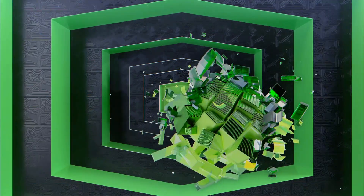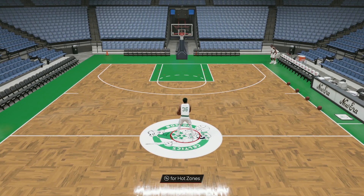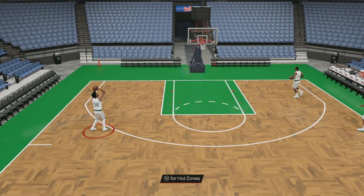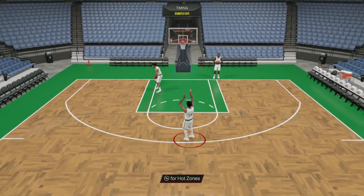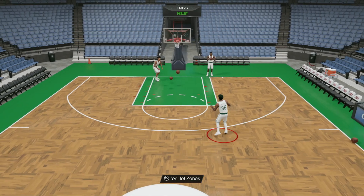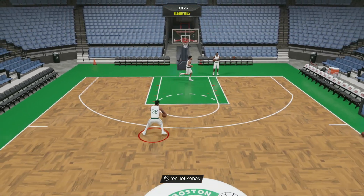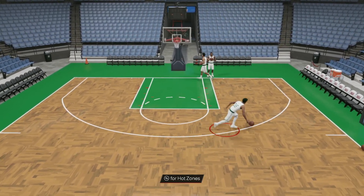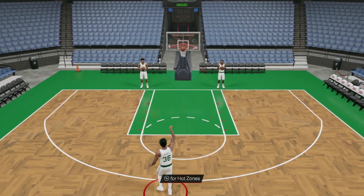I think Marcus Smart will be a solid budget point guard with those stats and badges. It really comes down to his jump shot — he could either have a really good release or maybe not that great of one. Looking at his jump shot, that's actually pretty solid for a Marcus Smart card who's mainly going to be a defender. His movement felt pretty good as well; he runs pretty quick at the three-point line.